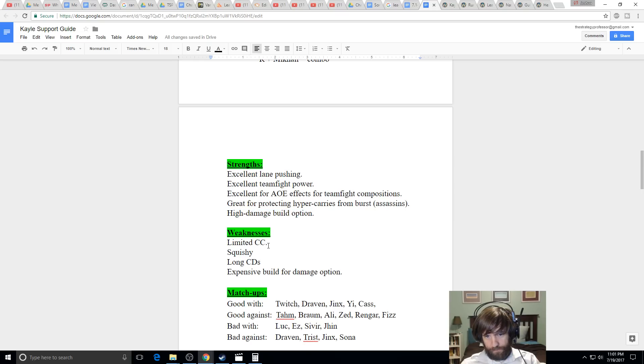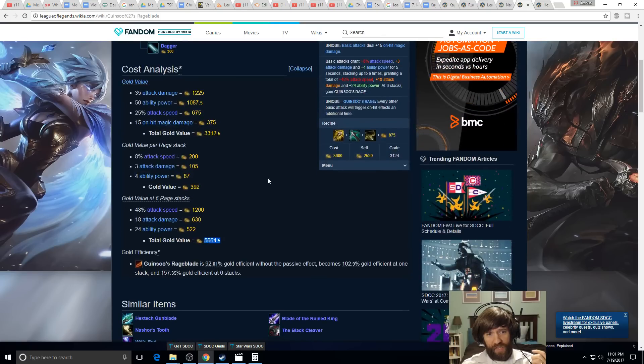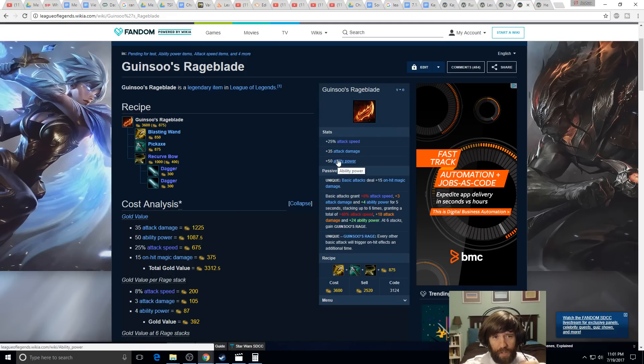A Kassadin or LeBlanc with very low cooldowns can just wait out your Kayle ult and go back in to kill your carry. She has no hard CC, is very squishy, has long cooldowns, and an expensive build. However, the new Eye of the Oasis might make her more viable since it generates so much gold. Nasher's Tooth at 3,000 gold is a reasonable buy, though Rageblade at 3,600 is pricier.